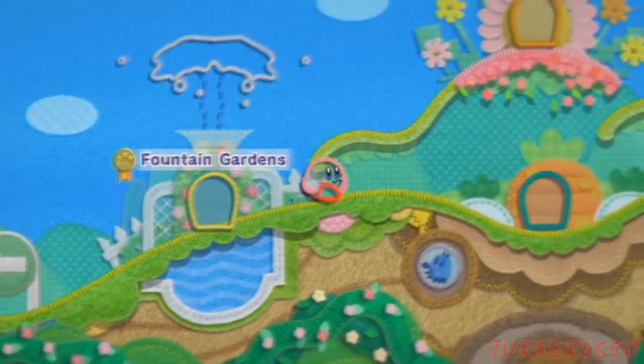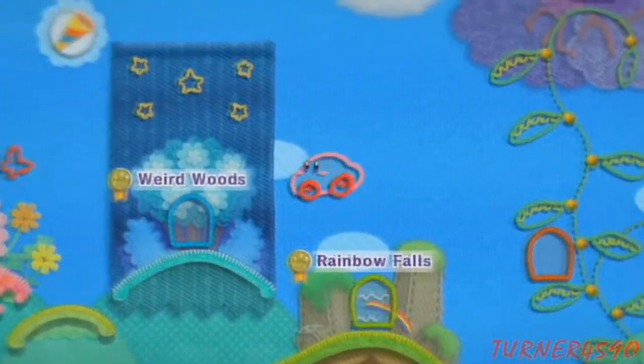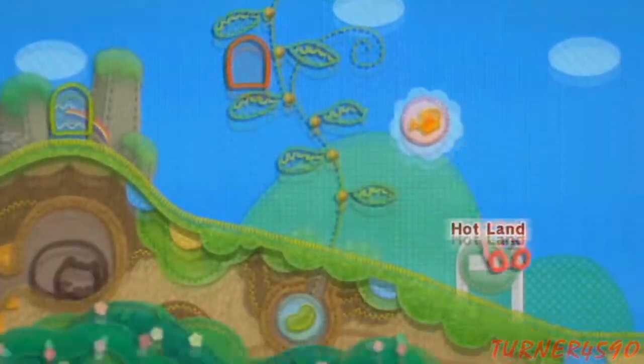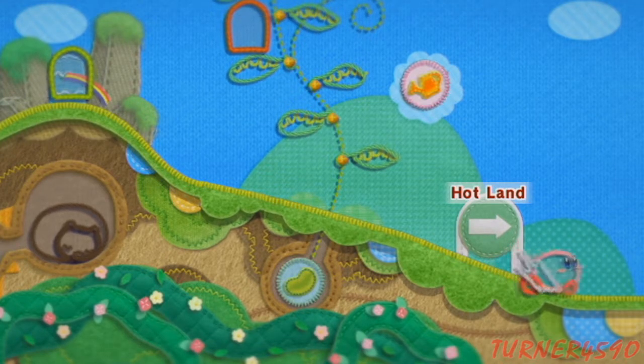Hey guys, it's Turner4590, and welcome back to Let's Play Kirby's Epic Yarn. In the last session, we beat the first world of the game, which is Grassland, all the way through, and now we're going to head to the next world of the game, which is Smokin' Land, otherwise known as Hotland. Let's go.